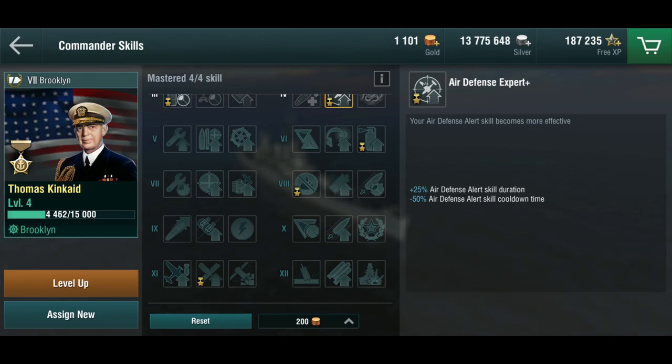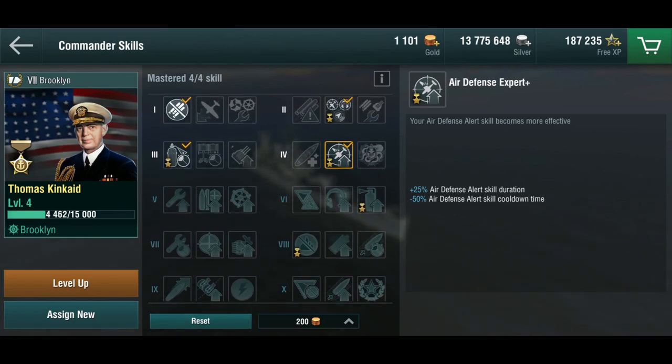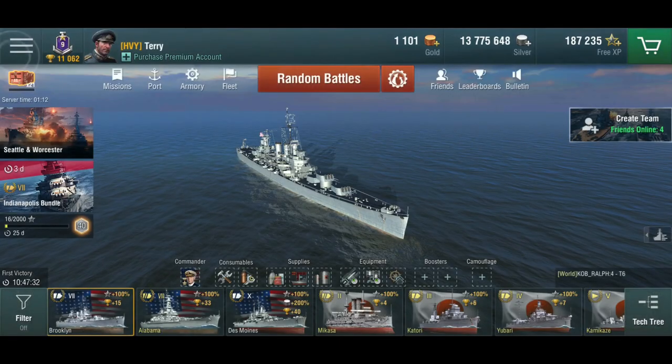He's definitely an improved American cruiser captain, especially if you make it up to the higher tiers. I find it a bit of a shame that he doesn't have the battlefield focusing skill, but I see why — that was on slot four, and in slot four is the Air Defense Expert, which is something you really want on American cruisers. They could have put it on slot five, but they decided not to. Just be aware that if you want a premium commander with that specific skill, it's not going to be there for Mr. Kincaid.